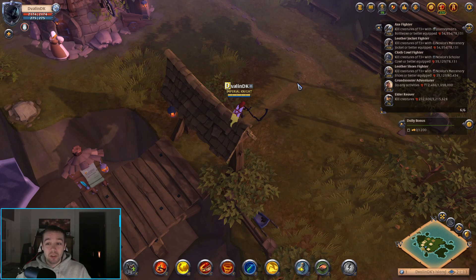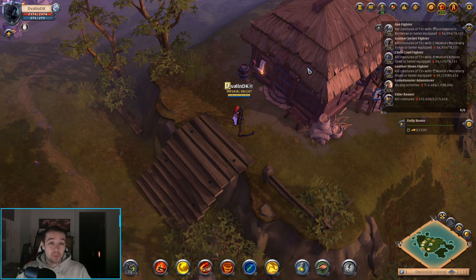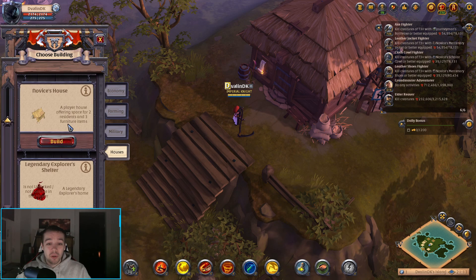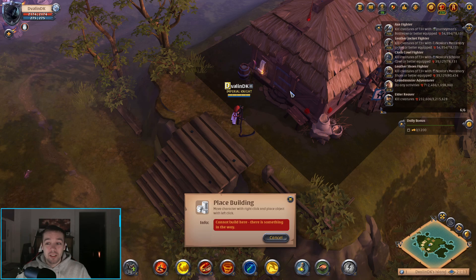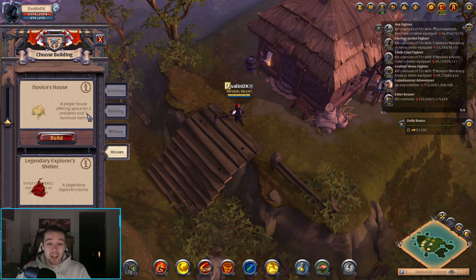The first thing you get when you have your own island is the main plot here. You first get only one plot — that is your level one building slot. What I did when getting my first building was I clicked on my portrait up here, then Build, and you can see you have a lot of different housing options. If you go to Houses, I bought the one called Novice's House. It's just a simple normal house that you can build here — a player house offering space for two residents and three furniture items.